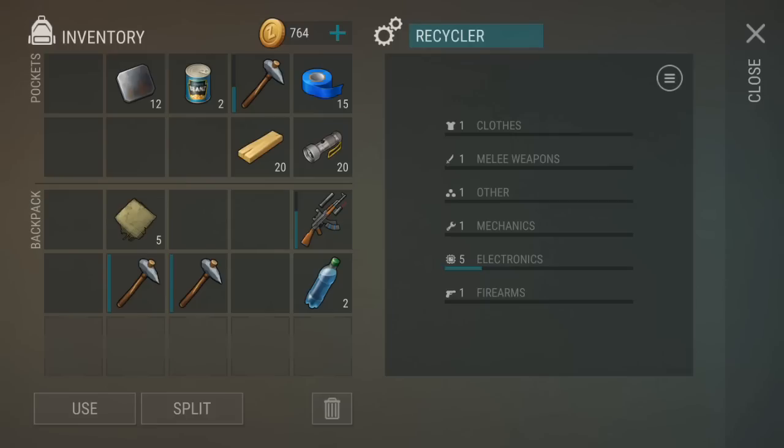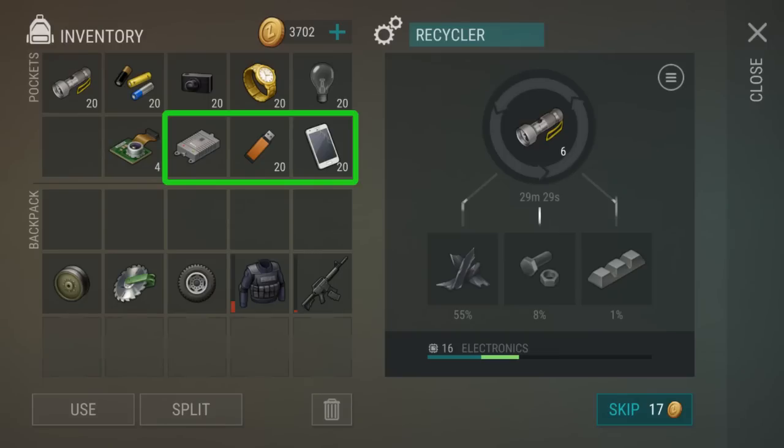Now let's talk about the best items to put in the recycler. Phones, USB drives, and radio transmitters can have a chance of getting an electronic circuit, so they're at the top of the list. But I'd recommend waiting until level 30 or 40 before recycling those, so you have a better chance of actually getting electronic circuits.